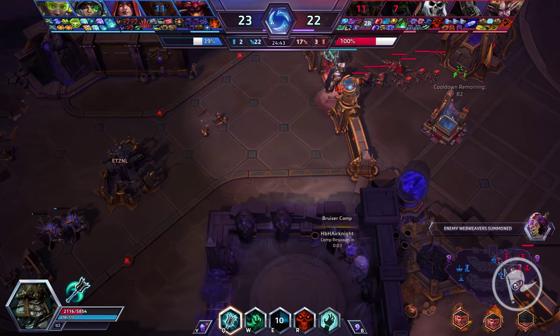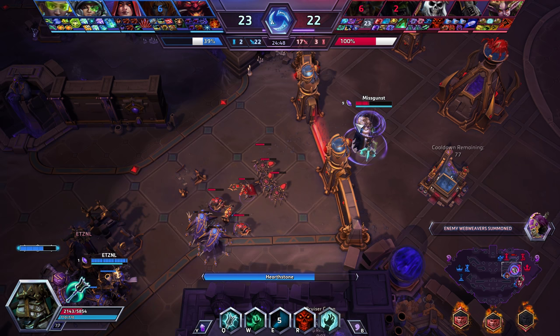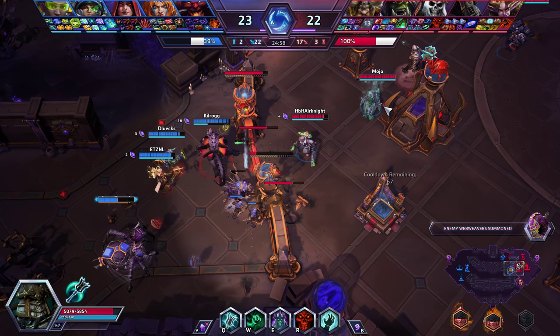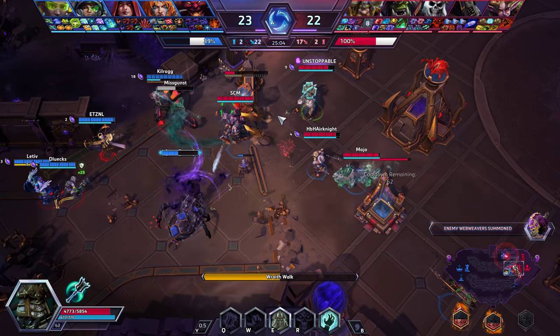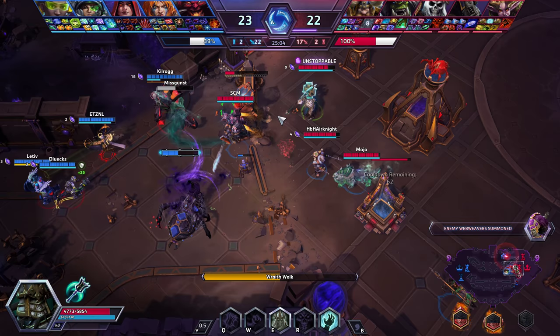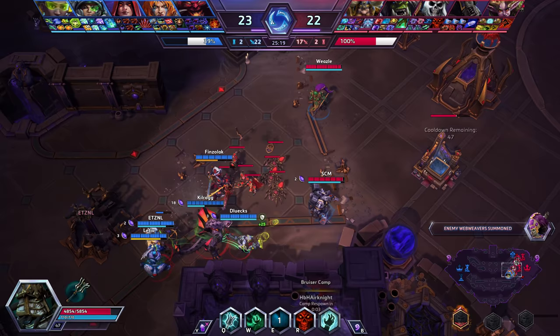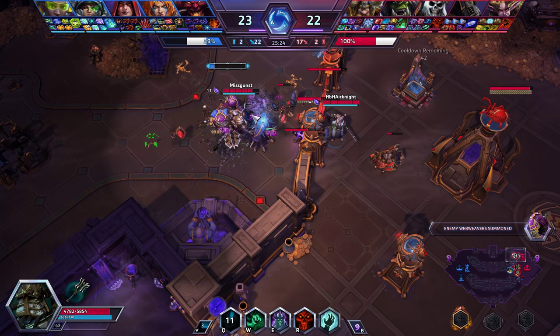With the unstoppable from Wraith Walk and increased duration, it's very easy to run away. I teleport back to get full health and mana since I don't have a well anymore. Muradin is dead so I don't see us fighting soon. I'm in a safe position, they can't do much damage to me. I Wraith Walk in to do damage. Muradin jumps in again — this time it works well, making them retreat, and we easily clear the mid webweaver.